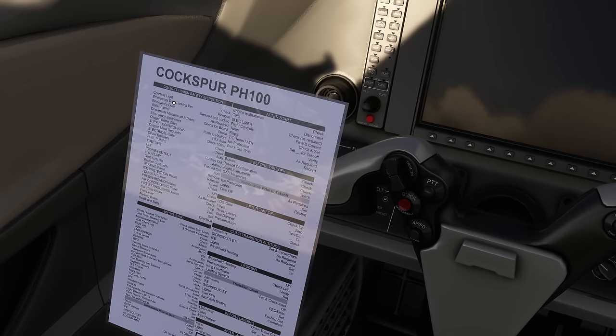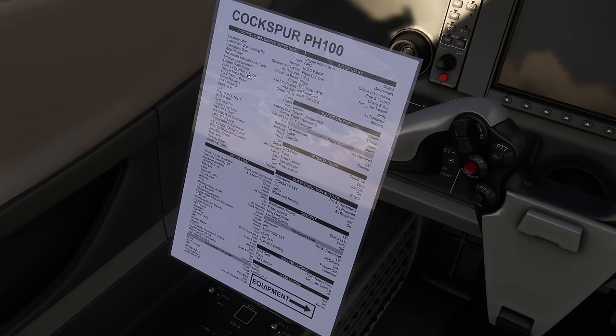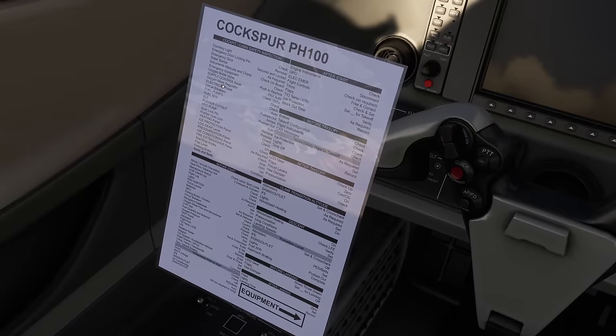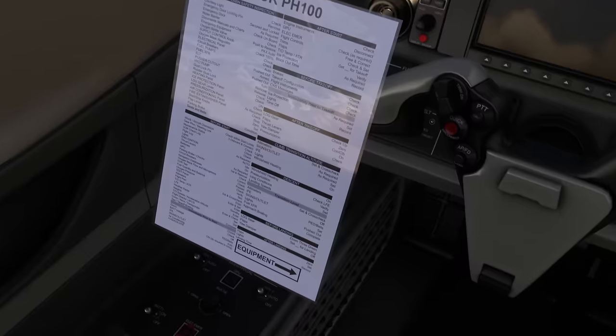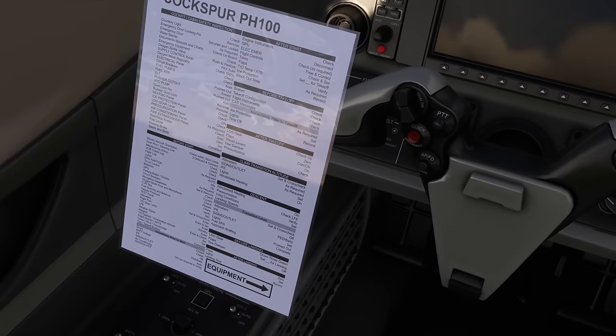Let's do the cockpit and cabin safety inspection checklist. Quarter-slide check, emergency door lock and pin removed, emergency door secured and locked, water barrier as required. Documents, manuals and charts checked on board. Oxygen equipment checked; supply and control knob set to PAX AUTO. Electrical panel — it would be nice to get more information on what 'check' actually means here. With the batteries off and generators present, it's not entirely clear what state they should be in.